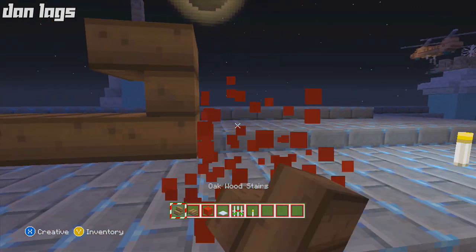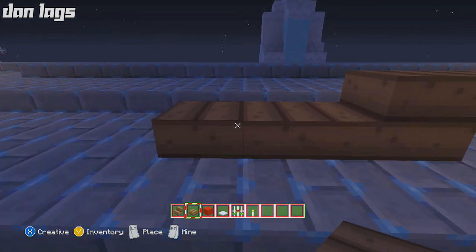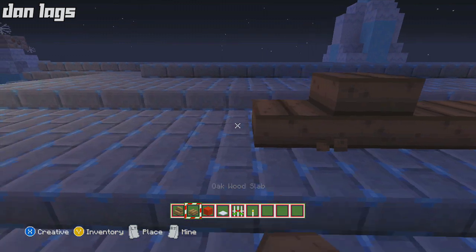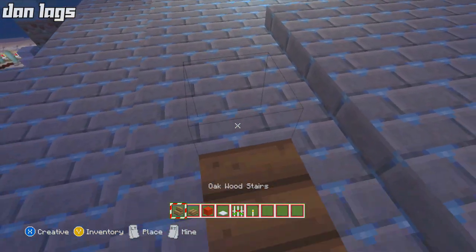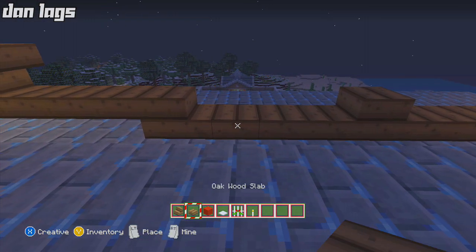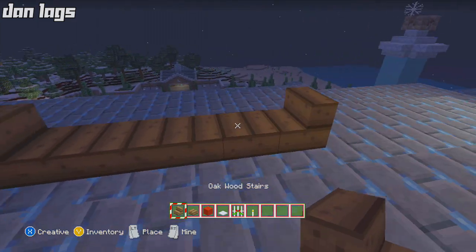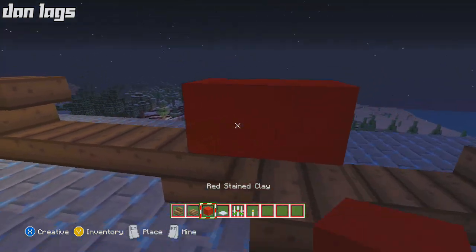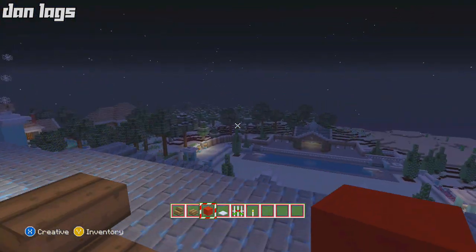Let's build our sleigh real quick, then we'll shoot down the chimney and fill the tree below with presents. I'm going to place a couple of slabs here, then a full block, then two more slabs, then three more slabs. On this side I'll place a full block and a stair, do the same thing on the other side, then go ahead and place some red clay. I hope everybody is enjoying their Christmas!